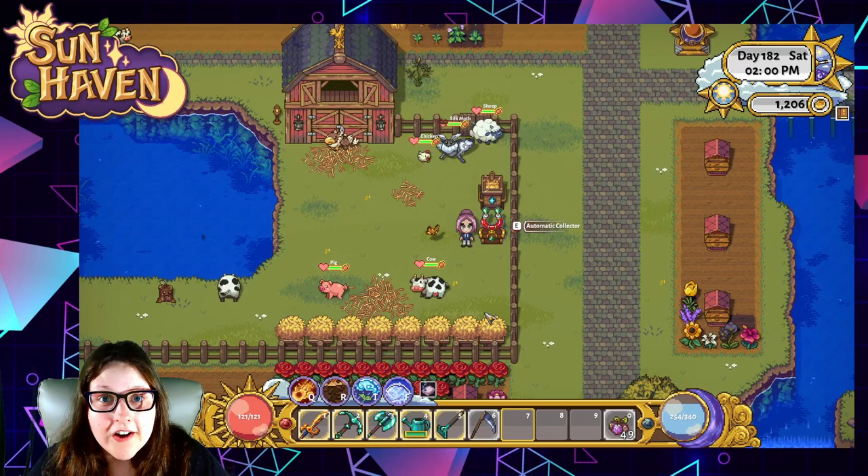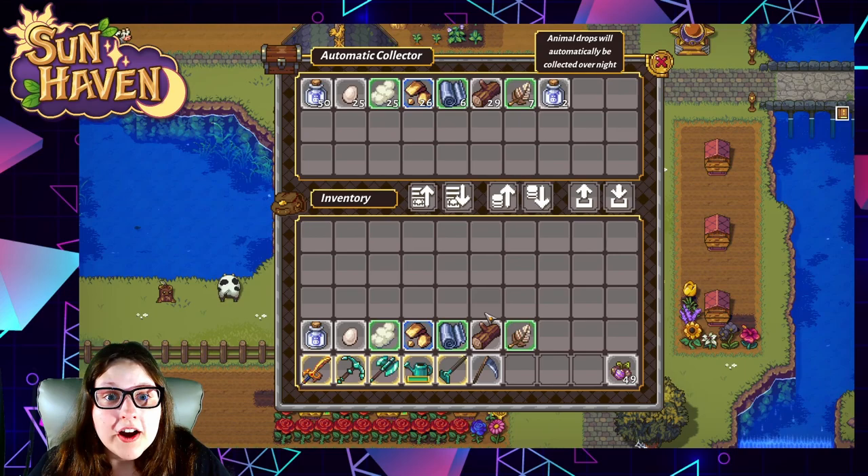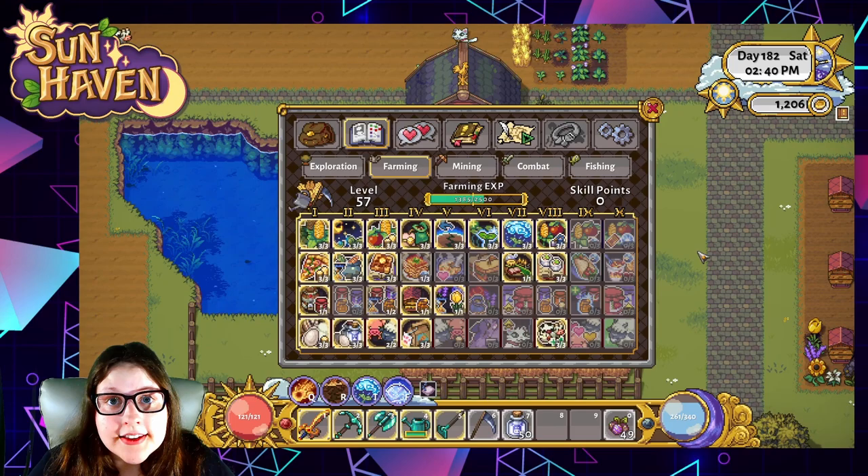The automatic collector is really cool because it requires no extra work on your side. All you have to do is check it and it will hold all of your goodies from every single animal in its vicinity for as long as you want. You can just let these stack up and take items when there's a full stack of something — like maybe taking some milk.